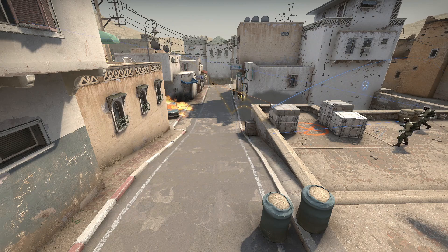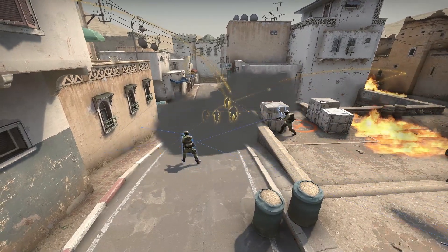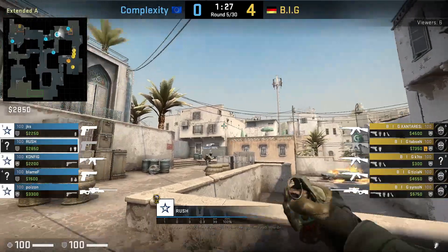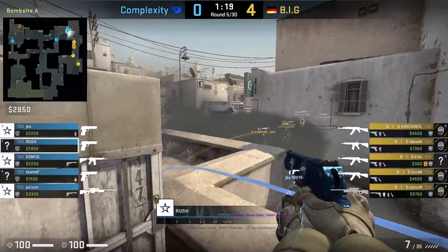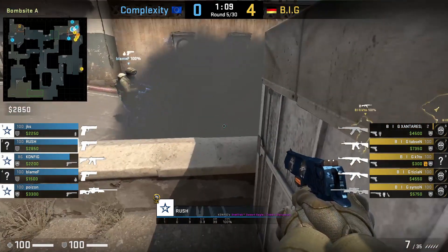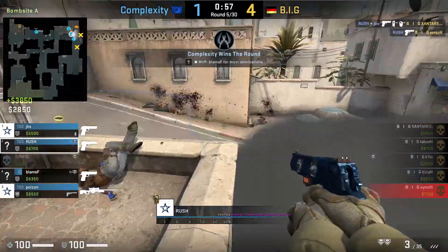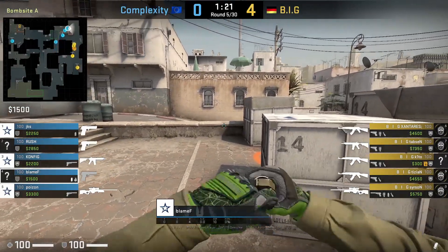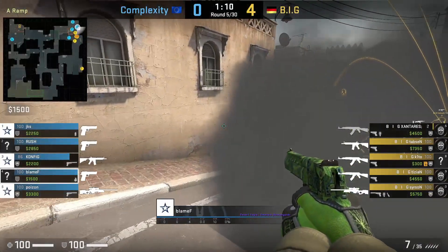Complexity are on eco and are going to make a wall of smokes by smoking the corner of A site as well as the middle of A ramp as BIG tries to cross the ramp. The smokes delay them and eventually they try going through the smokes, which Complexity shuts down. There is a gap to the left of the mid ramp smoke, so be careful. There's no special lineup for the A site corner smoke — Rush will just wing it by underhand throwing it. For the A ramp smoke, Blame F just bounces a left click throw off the wall. When you get the two smokes up, play behind them and use them as cover to punish the opposing team for trying to go through.